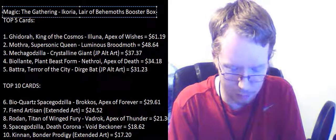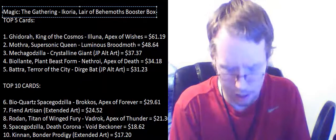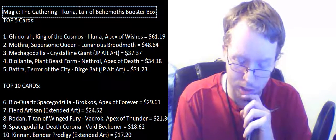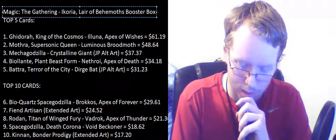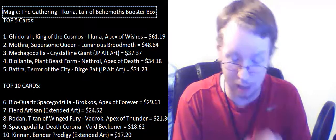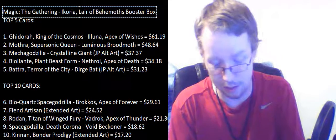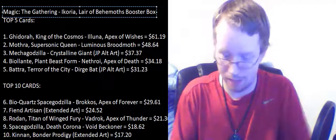Reptilian Reflection, Zenith Flare, Blitz of the Thunder Raptor, and Mythos of Badrock — two red, two other sorcery. Mythos of Badrock deals five damage divided as you choose among any number of target creatures and or planeswalkers. If white or blue mana was spent to cast it, into your next turn those permanents can't attack or block and their activated abilities can't be activated. That's insane. And a dinosaur token.